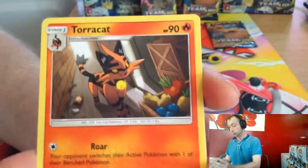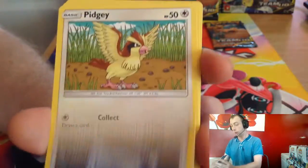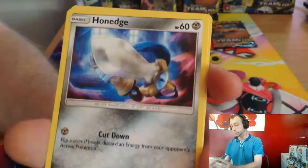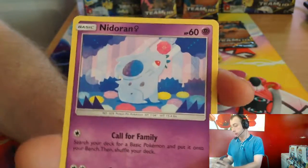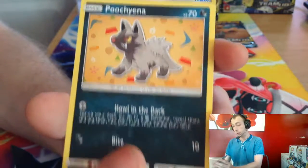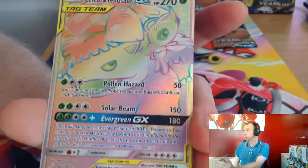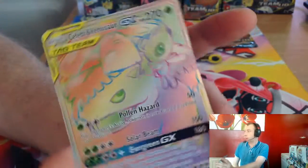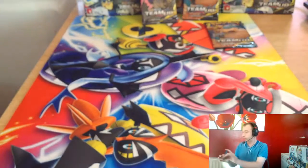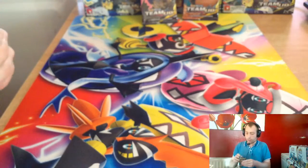Fairy Energy, Torchic, Box Grit, Pokémon Communication, Pidgey, Honedge, Nidoran, Magikarp, Poochyena, Dangerous Drill reverse — and wow, Celebi and Venusaur Rainbow! Is that six GX's now?